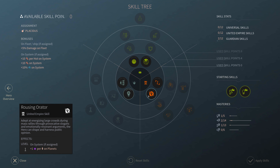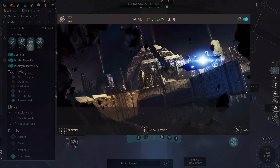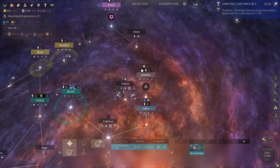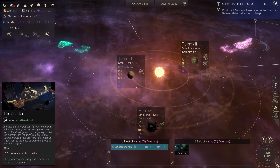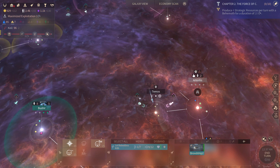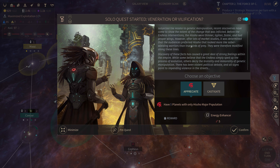We'll probably get the influence upgrade next. We discovered the academy — I believe possessing the system with the academy gives you some sort of significant bonus, like bonus experience per hero per turn or something. This is the Hisuo population quest. You get these quests if you have enough of the population of a major or minor faction — you don't have to be playing as the Hisuo empire, you just need to have that population in your empire.